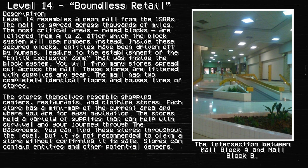The stores themselves resemble shopping centers, restaurants, and clothing stores. Each store has a minimap of the current area and your location for easy navigation. The stores hold a variety of supplies that can help you with survival and your journey throughout the Backrooms. It is not recommended to claim a store without confirming it is safe, as stores can contain entities and other potential dangers.